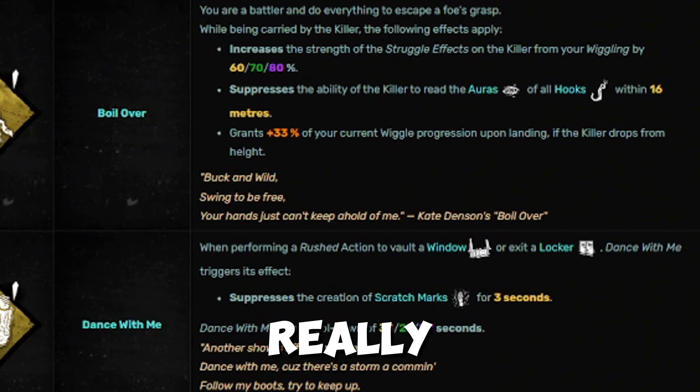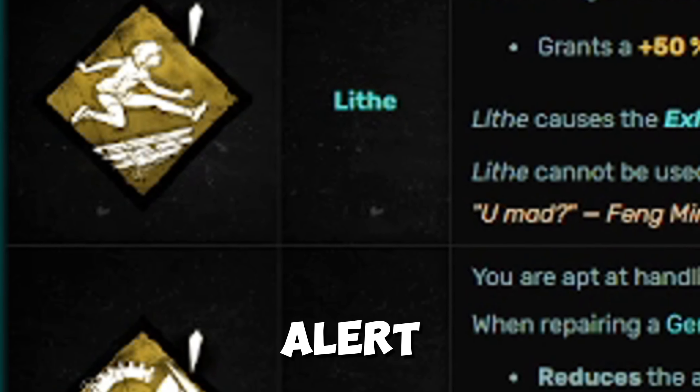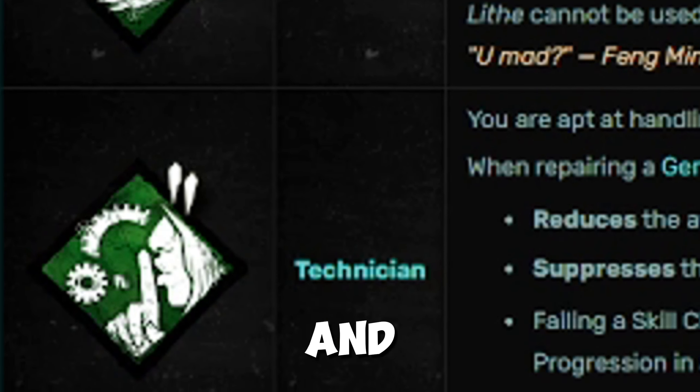I even see people using Windows of Opportunity at late game. Dance With Me and Boilover are average perks overall — not really too effective. Moving on to Fang. Fang's three teachable perks are Alert, Lied, and Technician.